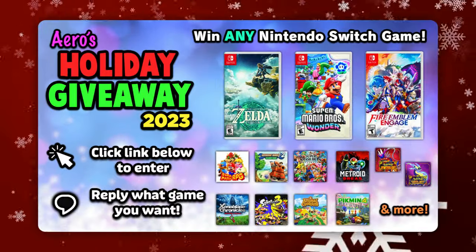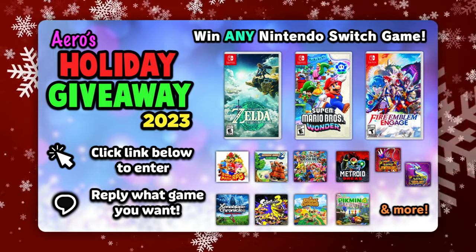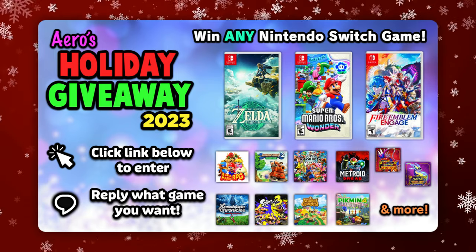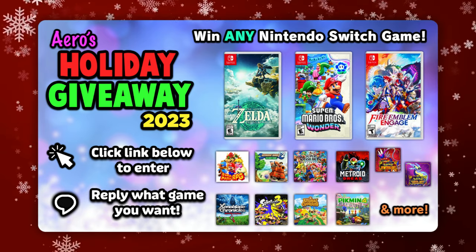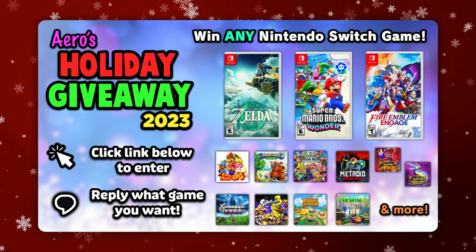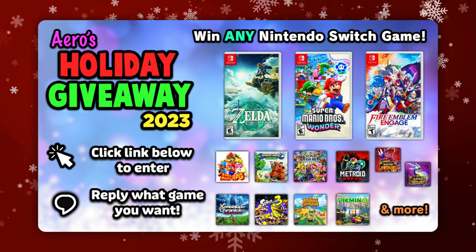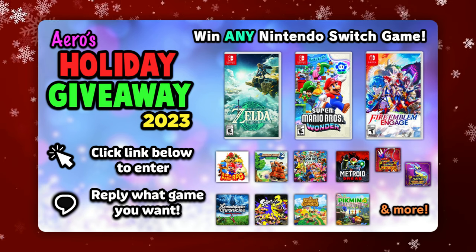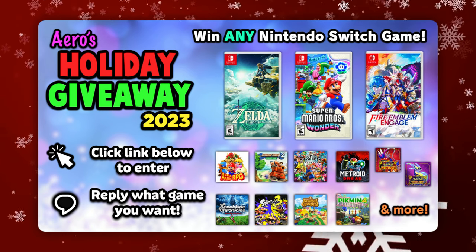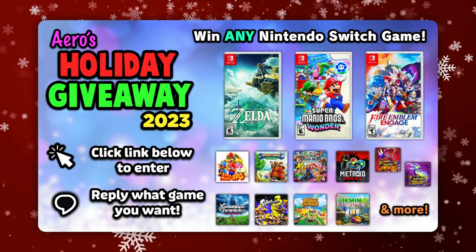Real quick before we get started, I just want to let you know that I'm having a special giveaway for the holidays where I'm giving away a digital download code for any Nintendo Switch game or DLC. All you have to do to enter is click the link below in the description or the pinned comment, and you can have a chance to win any Nintendo Switch game you want — whether it's the Mario Kart 8 Deluxe Booster Course Pass, Zelda Tears of the Kingdom, Mario Wonder, or any other Nintendo Switch game. The giveaway ends right before Christmas, so definitely click the link and enter for a chance to win.